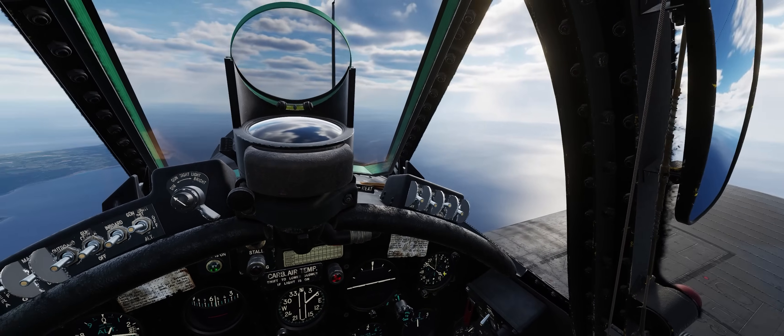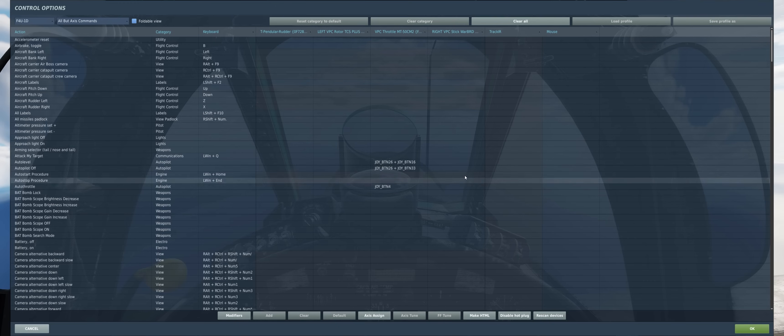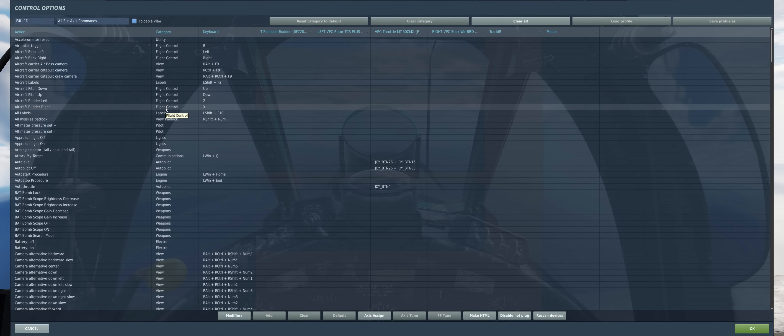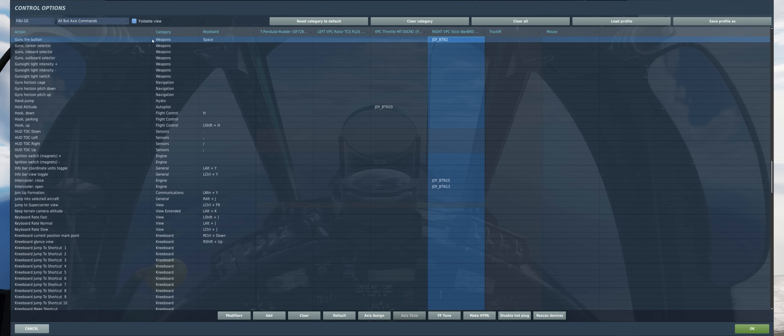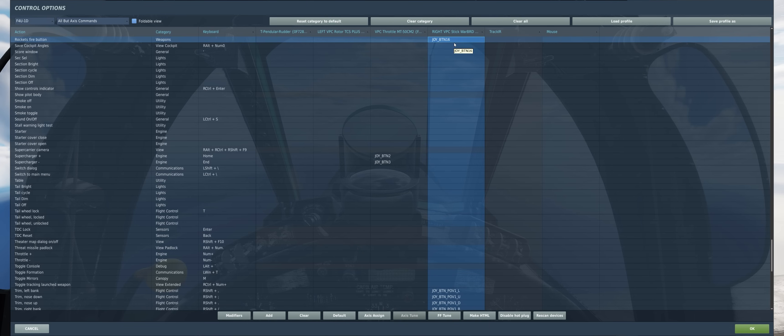Now in order to use these weapons, we have three distinct keybinds for these three distinct weapon types. We need to have the guns fire button mapped to the trigger of your stick, which of course makes sense for firing the guns in our Corsair. We also need to have the weapon release button mapped to our stick for dropping our bombs. And we also need to have the rocket's fire button mapped to either our stick or a throttle. If you want to be a little bit more realistic in terms of the placement of your keybinds on your HOTAS, go ahead and throw the rocket's fire button onto your throttle, because this button is not on the stick but rather on the left wall of the cockpit in your Corsair.